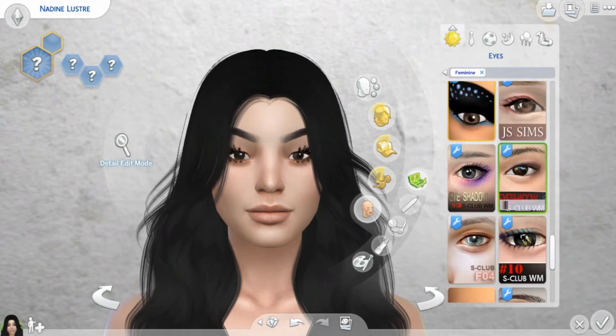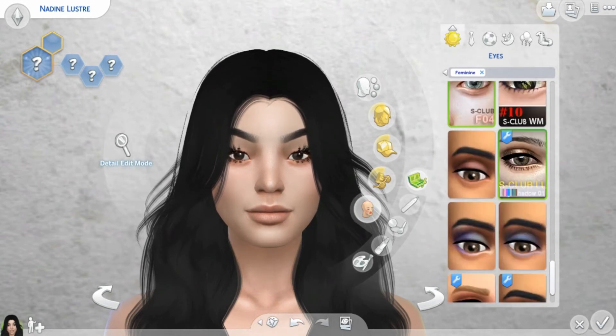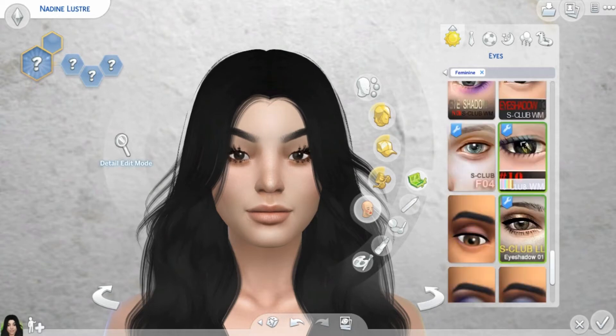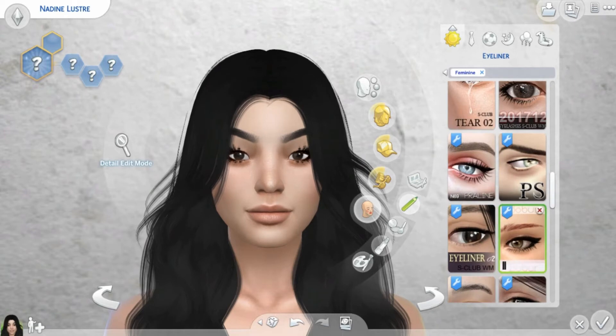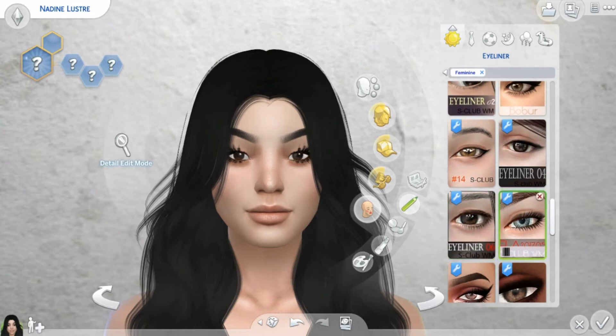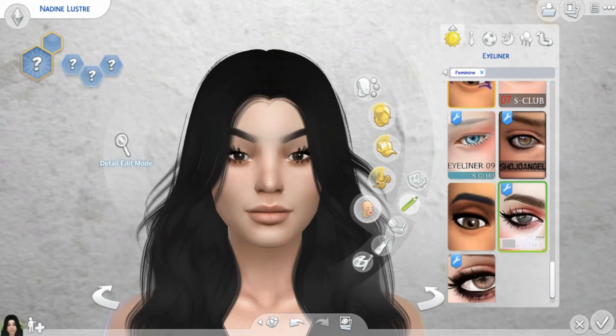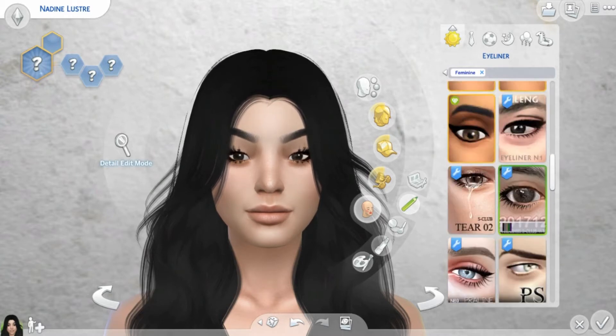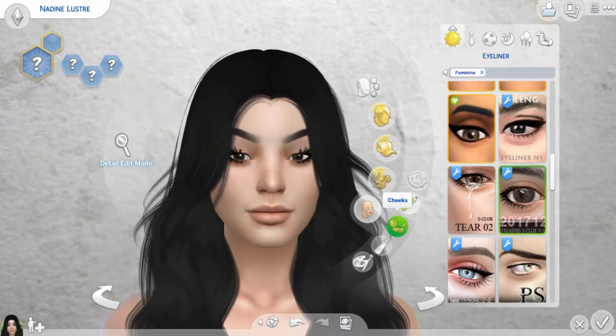Let's put in some makeup. I'll go for the natural color this time — I don't really like super dark or popping colors, so let's put in some natural. For the eyeliner, I think I'll go for a dark one. I think that looks good on the sim, and yeah, I think that's how she does her makeup.